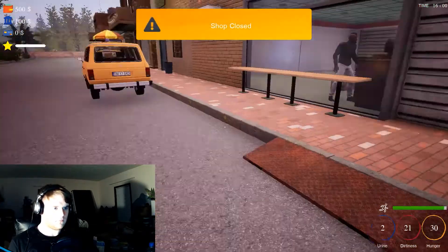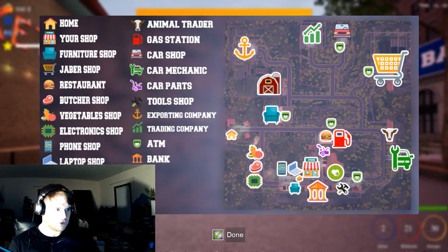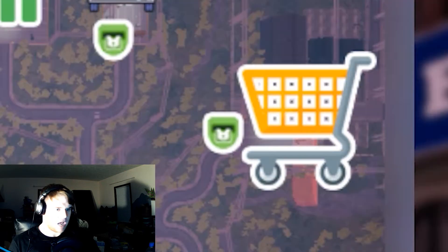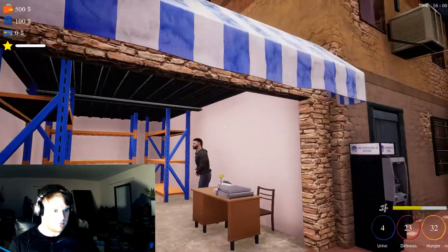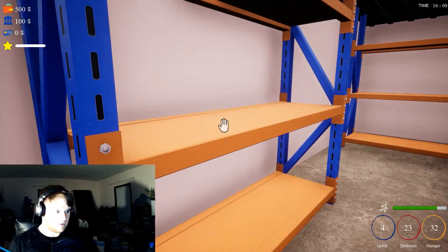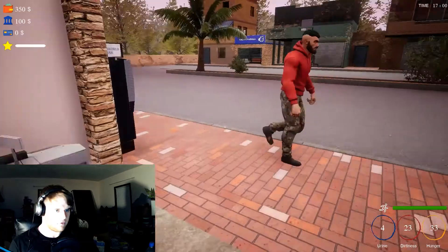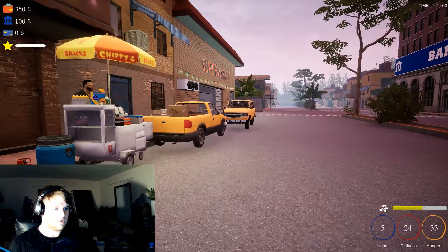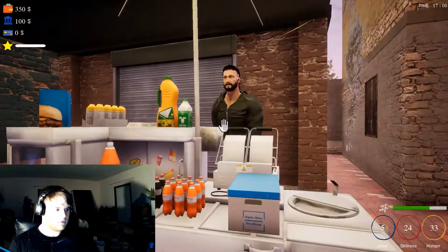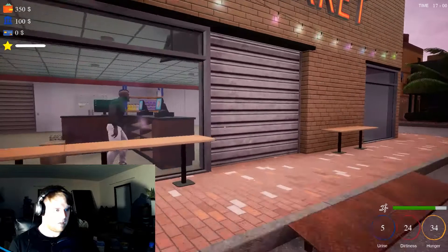I'm gonna close the store for a minute, get in my car, and go to the furniture shop. There's a small furniture shop right across the street — ah yes, you sell shelves! Thank you for shelf, I like shelf. You can buy a smartphone from the smartphone shop to help you manage your vehicles — maybe later. Snacks and chippies? I ain't that hungry yet, maybe soon though.